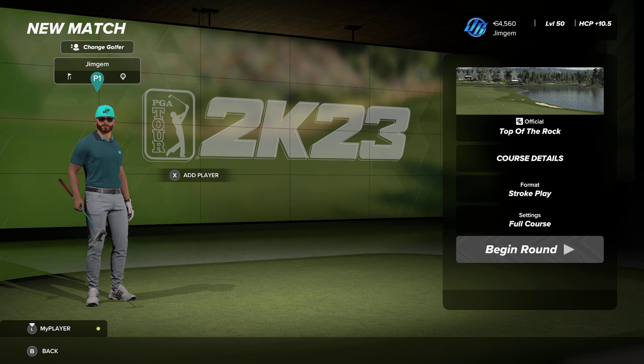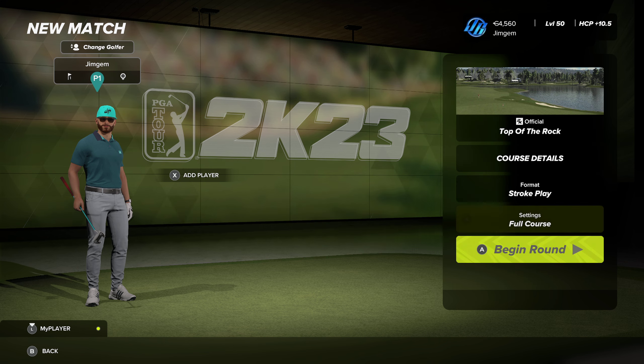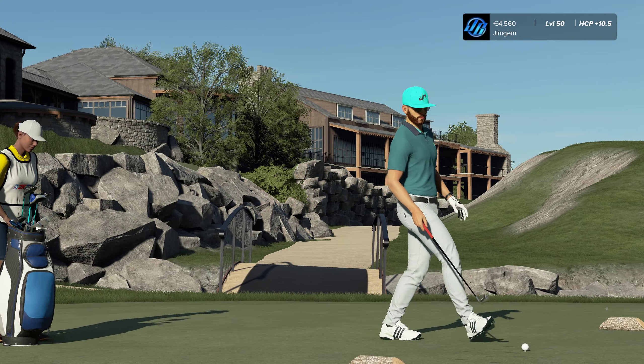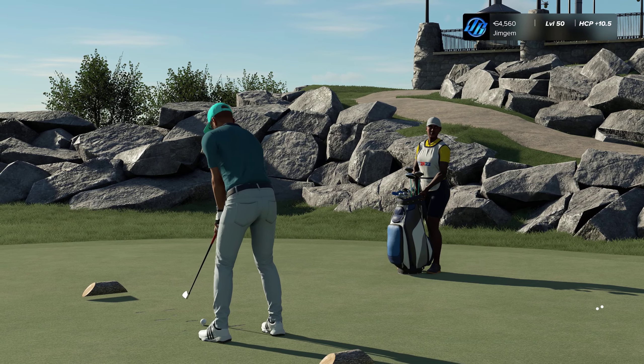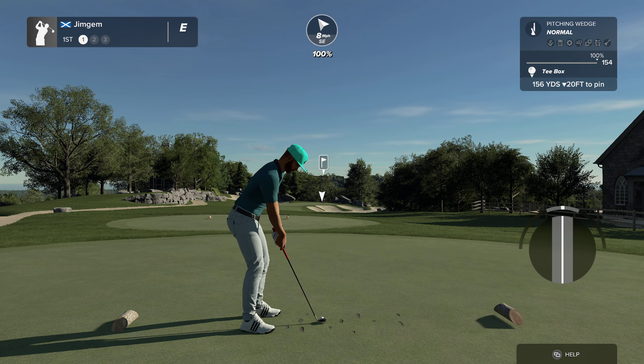Howdy folks, welcome back to some more PGA Tour 2K23. Now if you look up PGA Tour 2K23 today, at the top of the list of the official courses you will probably see this one - it's called Top of the Rock. It's a par three course and we're going to have a little look at it. It's a Jack Nicklaus signature course, Top of the Rock golf course, and it's the first ever par three course to be included in a professional championship.